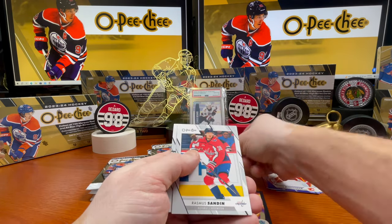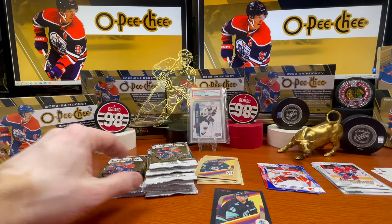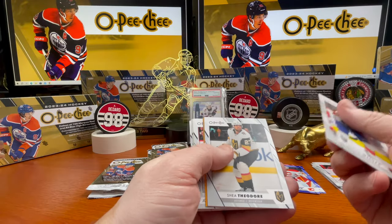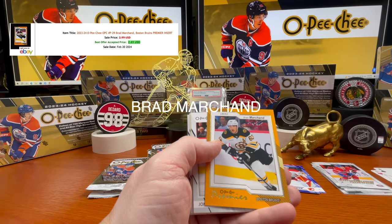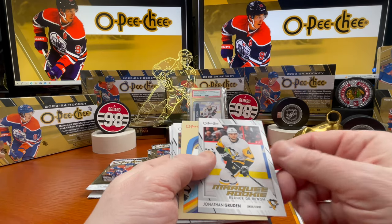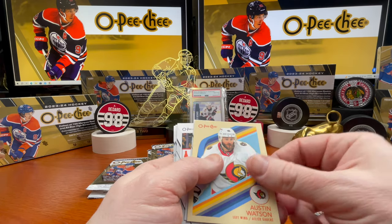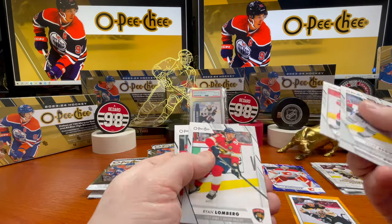Josh Morrissey, Nikita Kucherov, Taylor Raddysh. Kenzie Weeger, Shea Theodore, Brad Marchand — premier — yellow bag, good looking card. Jonathan Druin marquee rookie, Austin Watson, Tyler Seguin, Josh Boyd, Tristan Lomberg.